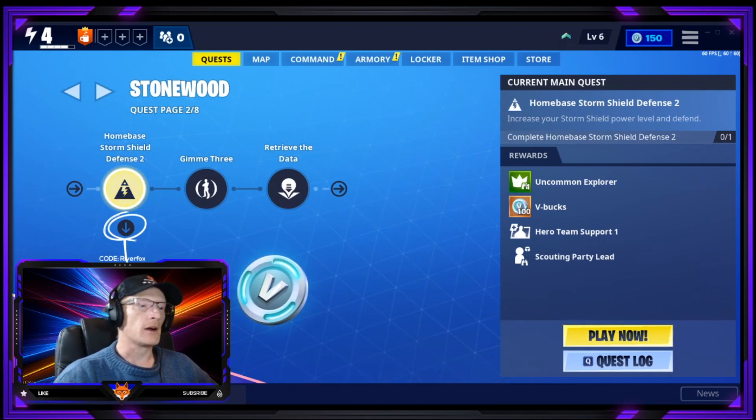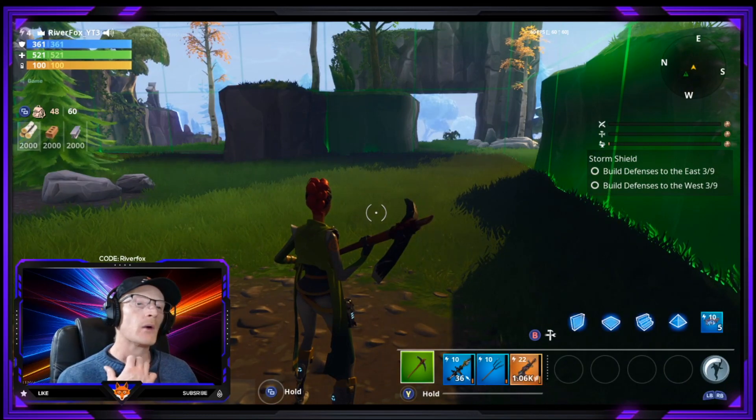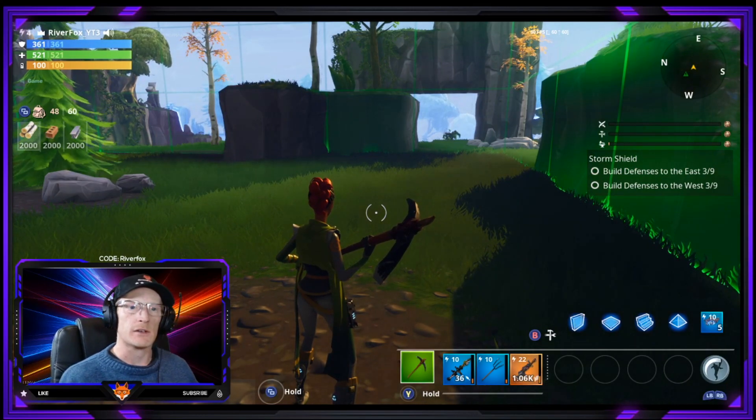This is Stonewood mission number four, which is our home base storm shield defense number two. So we are going to get straight in there now and let us get this storm shield defended.